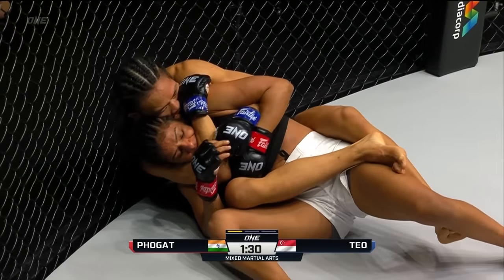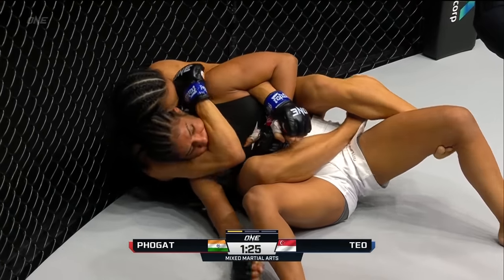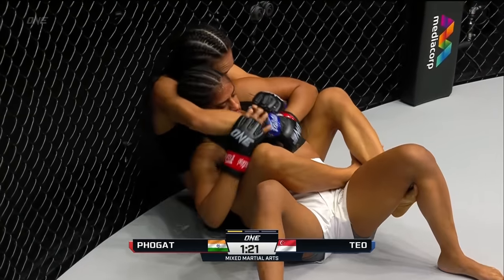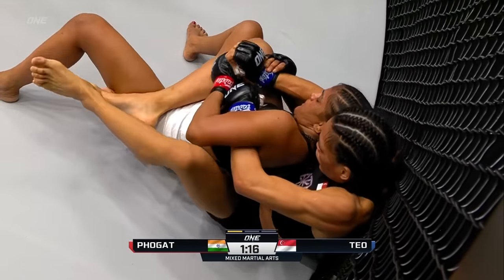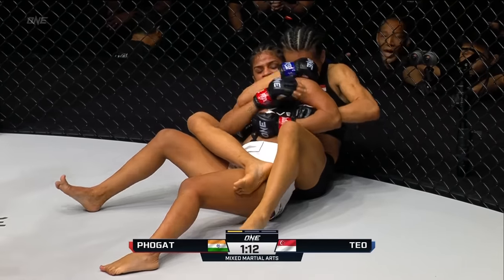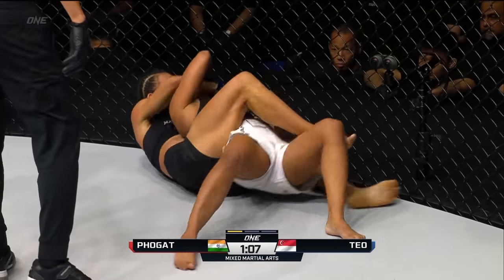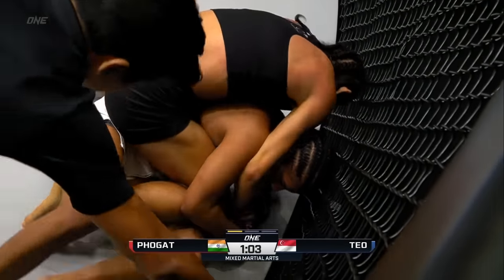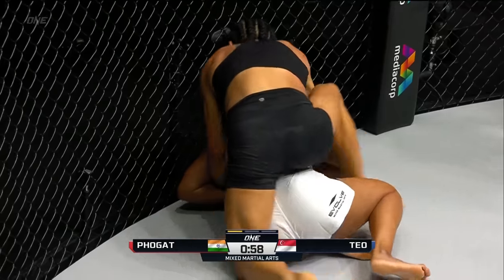Tiffany did predict a TKO on the feet — she told us she'd keep hitting Ritu until the Indian falls, but she's looking to choke her out again here. This is where Ritu's had a little bit of problem in the past, especially with Stamp Fairtex — she was caught with an arm bar. She wasn't quite used to submission defense because she's used to being so dominant with her wrestling. Now she's got to start doing things correctly. What she needs to do is turn into the guard. Tiffany doesn't allow it, takes that mount position, and now Tiffany's going to be able to start ground and pound.